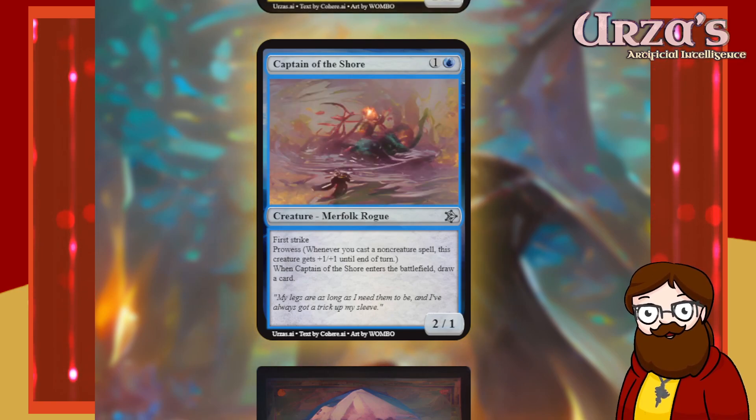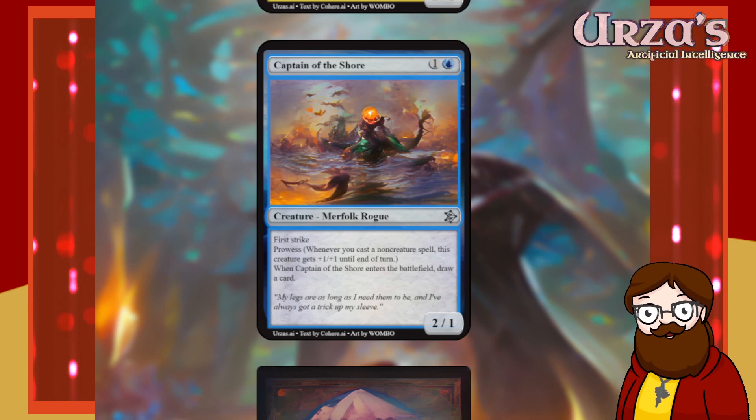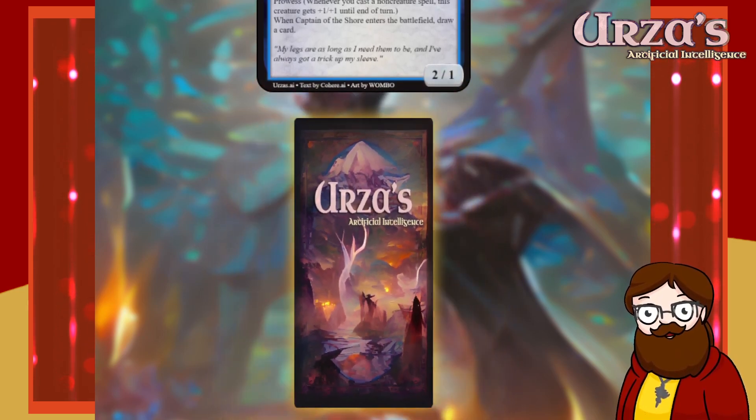Captain of the Shore is a two-mana 2/1 merfolk rogue with First Strike and Prowess — whenever you cast a non-creature spell, this creature gets +1/+1 until end of turn. When Captain of the Shore enters the battlefield, draw a card. This is actually kind of similar to the Rise of the Archangel — First Strike Prowess plus draw a card when it enters. Checks out. Flavor text: 'My legs are as long as I need them to be and I've always got a trick up my sleeve.' One of those merfolk with legs — I don't think merfolk should have legs.